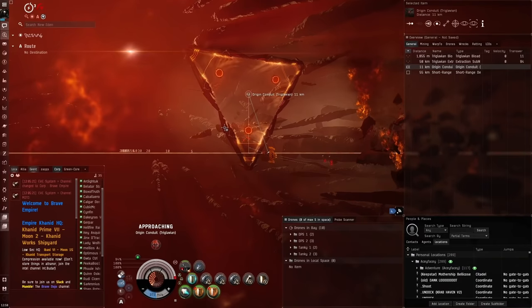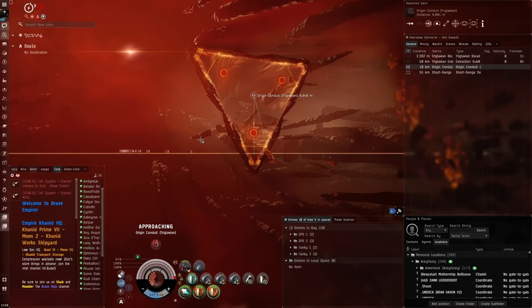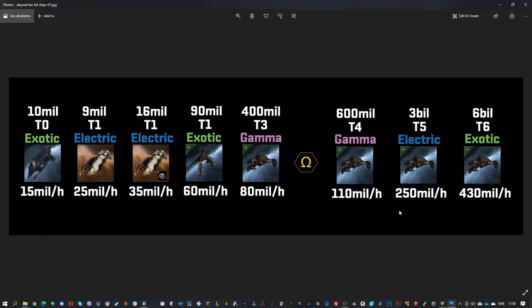You can start at tier zero, earning about 15-20 million ISK an hour if running them fast. At T1 through T4 you're maybe earning 150 million ISK an hour. At T5, around 250 million ISK an hour. At T6, 440-450 million ISK an hour if you're doing well. You'll obviously need more expensive ships and better skills at higher tiers, but there's always a level for everyone to do.